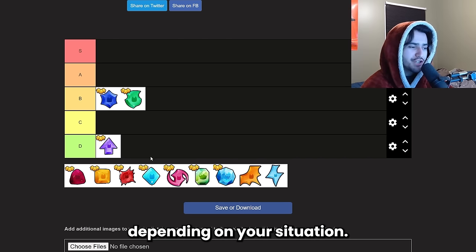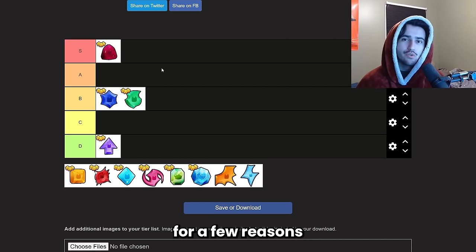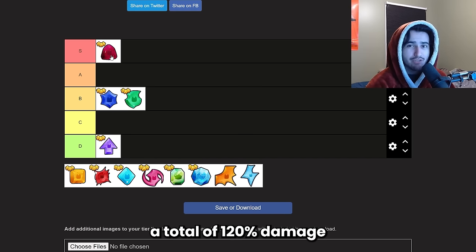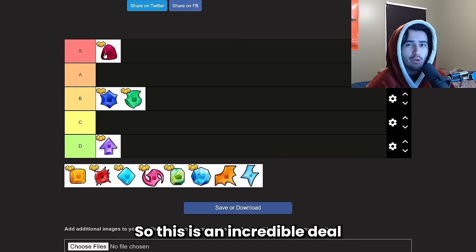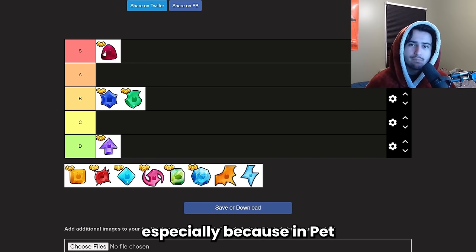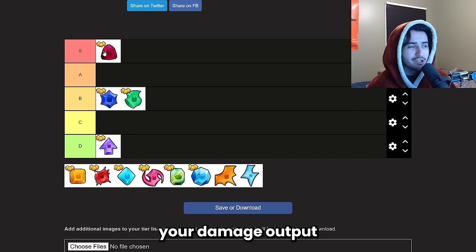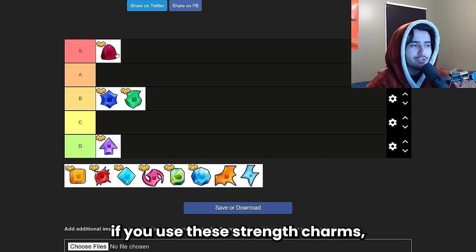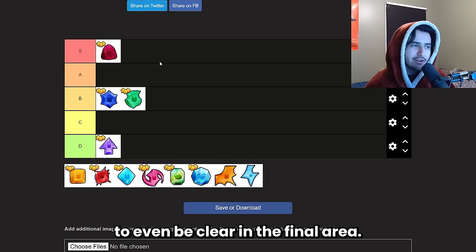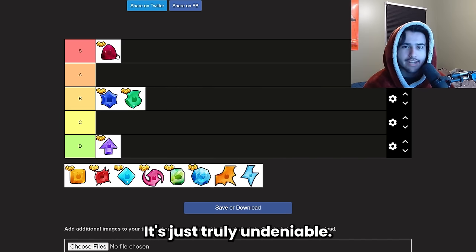Next is the strength charm, and this is the first S tier on this list. You can stack these four times, giving a total of 120 damage boost for your huge, and it only costs around a thousand diamonds — an incredible deal. I use at least two strength charms on each of my huges. In Pet Simulator 99, the damage you do to breakables determines how much you get from them, so increasing damage output is always important. Every single one of my huges has a strength charm — it's truly undeniable S tier.